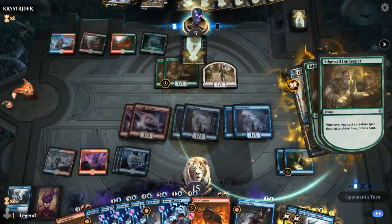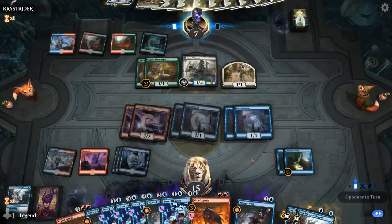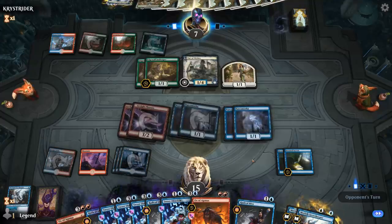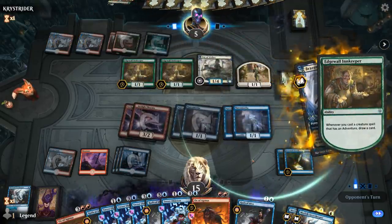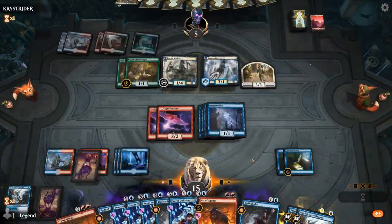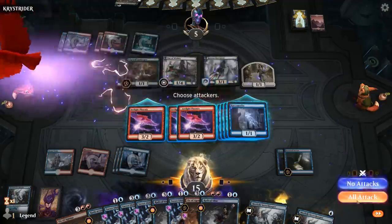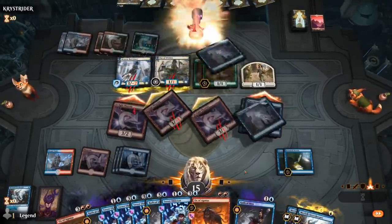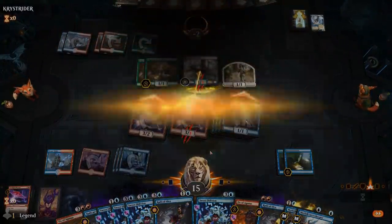A Fae of Wishes — just a 1/4 blocker. They probably have another two-mana interactive spell. Brazen Borrower can also block an Arclight Phoenix. We cast Phoenix and attack with all — opponent takes seven. Sweet — on to the next one.